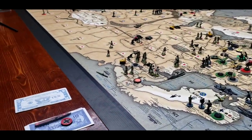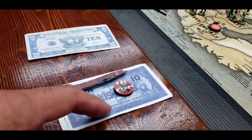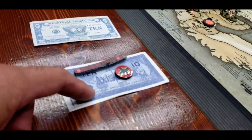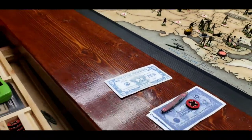Germany starts this game with 30 IPCs. Germany will be buying one aircraft carrier and one weapons technological development for round two, for a total of 20 IPCs. Germany will be carrying over a total of 10 IPCs.